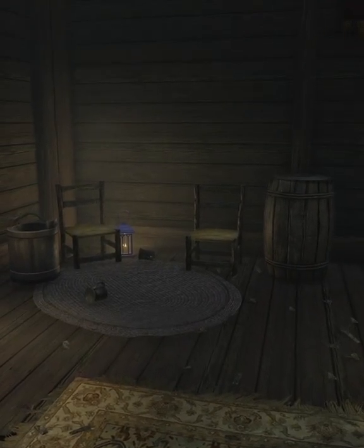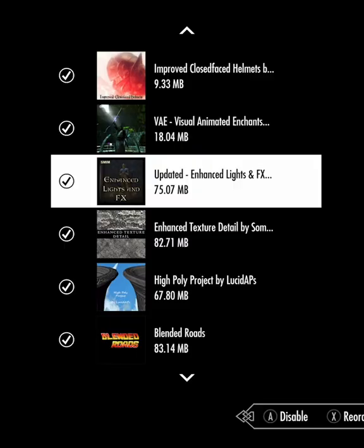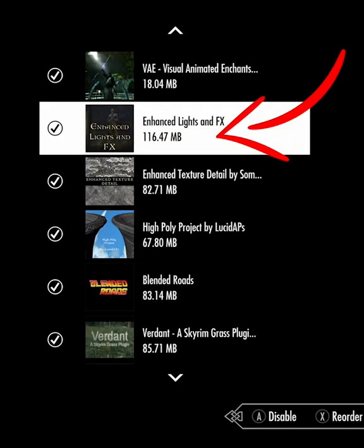There's a new updated version that used to actually work with the Static Mesh Improvement Mod, but if you're not using the Static Mesh Improvement Mod for whatever reason, you do not want to use this one. You actually want to use the original Enhanced Lights and FX mod in order to not have purple lamps in your game.